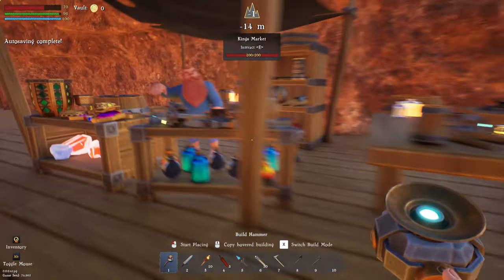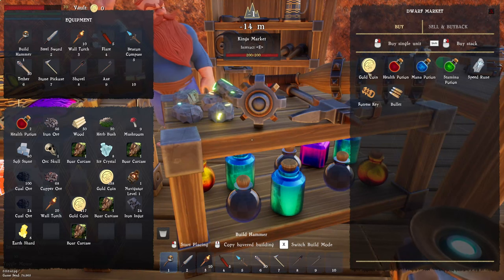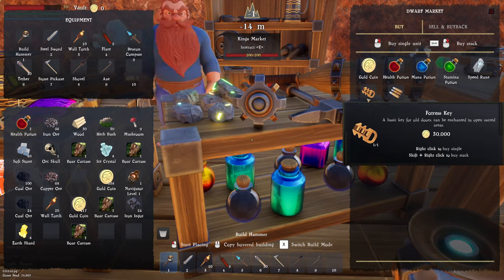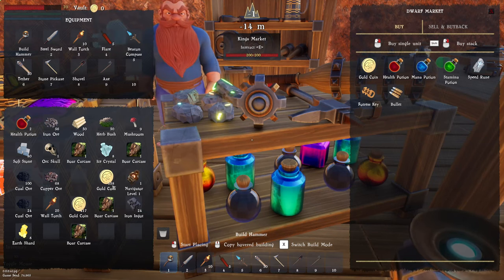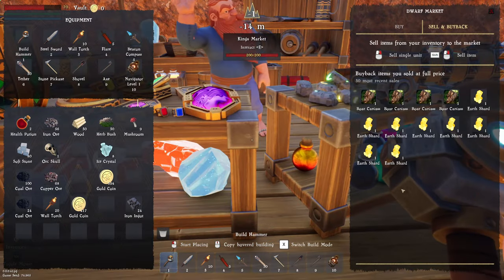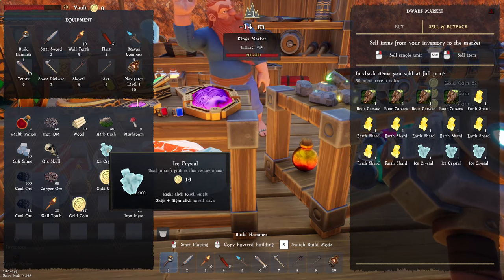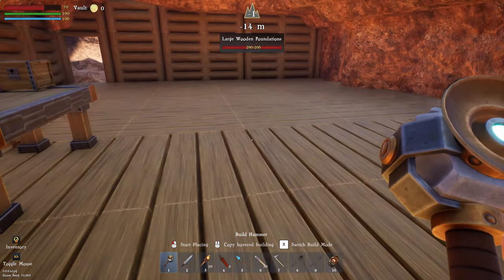Let's get into our little home and place down the king's market. We've got the wood now — why can't you be placed? The angling is pretty tricky. Let's get you in there. We can buy gold coins, health potions, speed runes, fortress keys for old doors that can be enchanted to open sacred areas, and we can get bullets. So it's more on the Warhammer front than pure fantasy, which is okay.